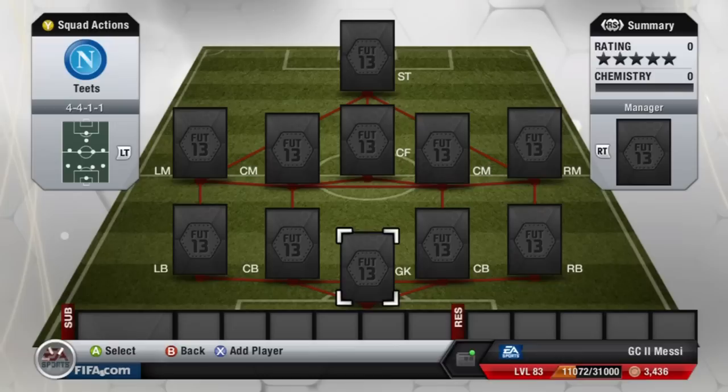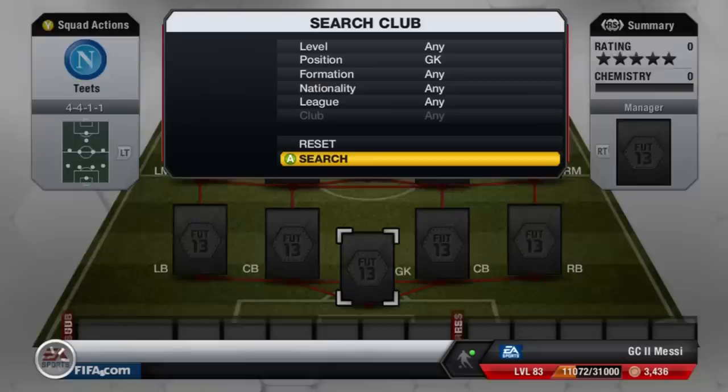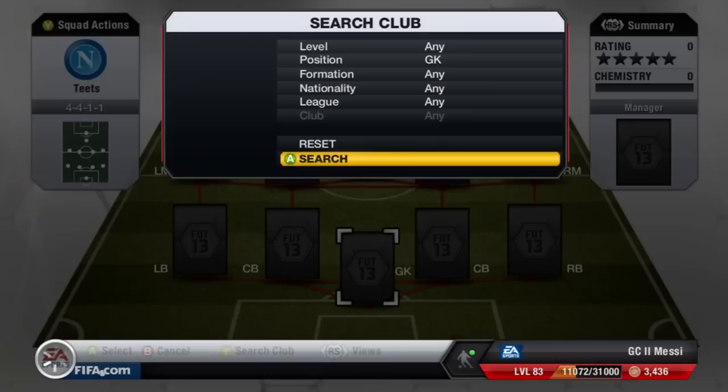What is up guys, GSM SC here and welcome to the squad builder that I actually promised you guys. It did actually reach 400 likes and I can't thank you guys enough. This one's gonna be a 4-4-1-1 and overall it's got some very good players. It's in the region of 50,000 to 75,000 coins, around that area.